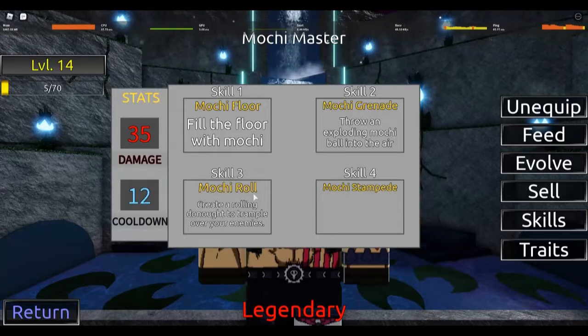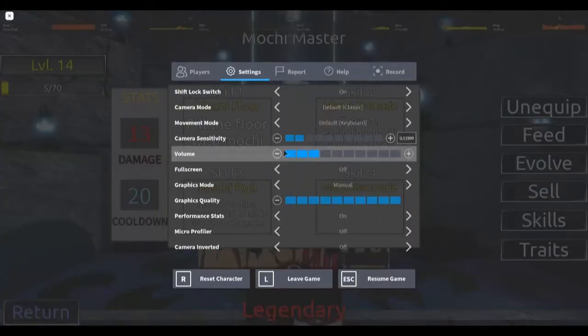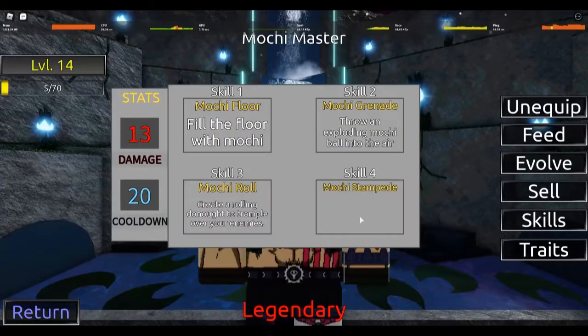Machi Roll does a lot of knockback but makes you move around really fast. I'm pretty sure it gives i-frames too. The last move — Machi Stampede — does a bunch of barrage fists and a lot of knockback, but you want to use move one first, then four for the best result.